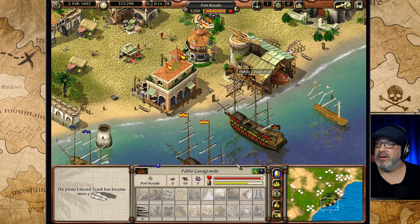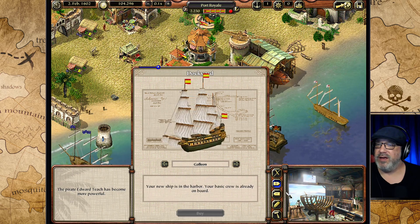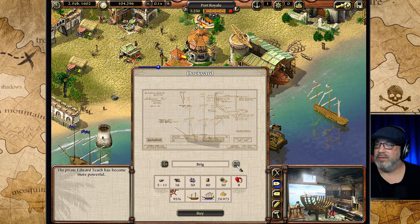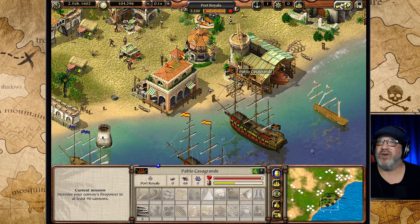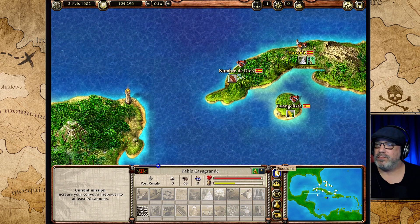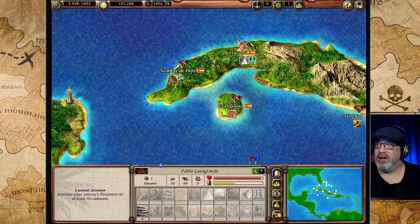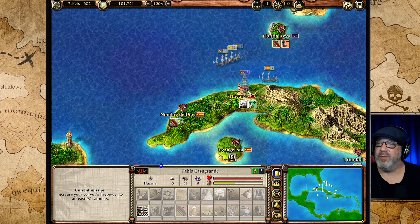We enter the Caymans shipyard and find a galleon available - let's buy it. We'd like to get two more ships if possible, ideally a frigate or military frigate. They don't have much else of interest here, so we pick up some rope and head back to Havana to load up and find a place that sells military frigates or military corvettes.